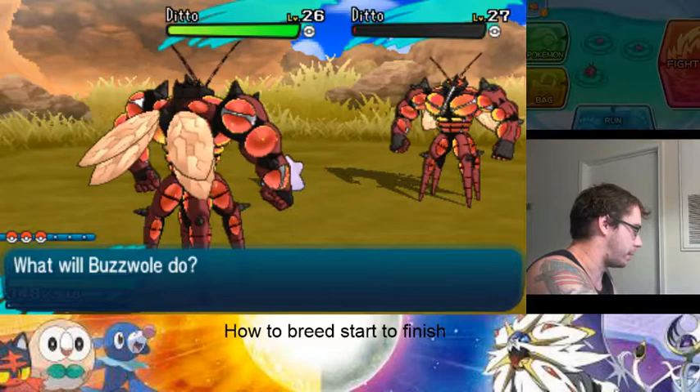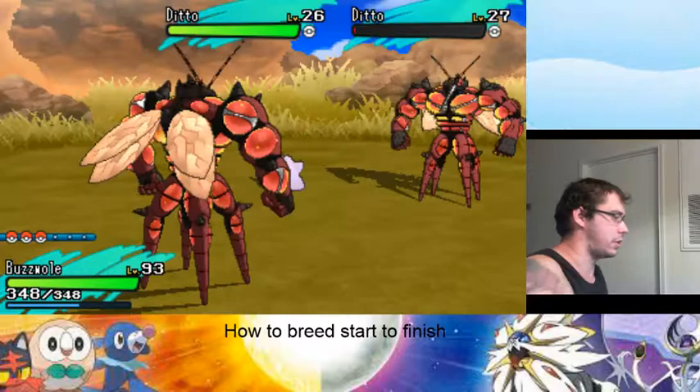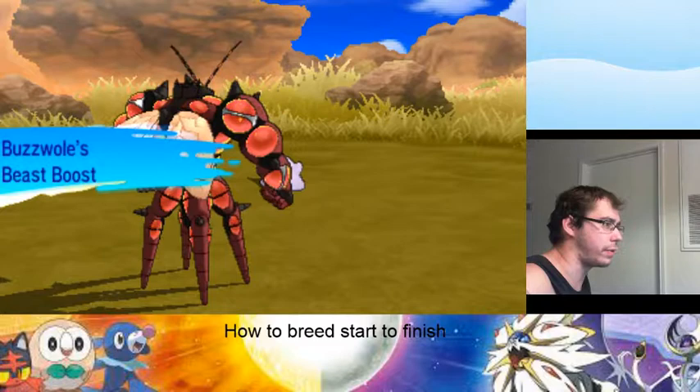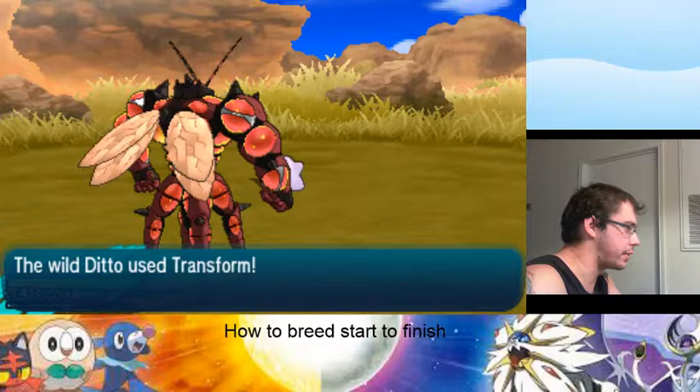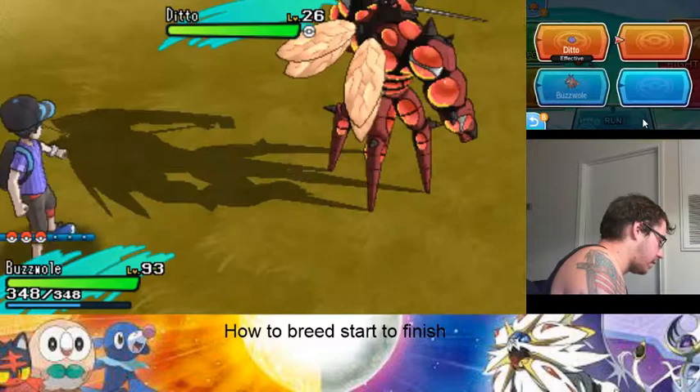It went ahead and called the other Ditto. I usually just kill one of the Dittos, so you go back and forth. You can use multiple Pokémon. Ditto has a fairly decent call rate, and as always it's going to call other Dittos, so you don't have to worry about it. Once you have a short moment, just use the Adrenaline Orb.